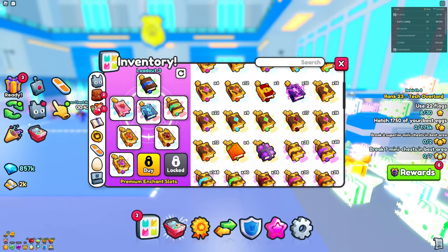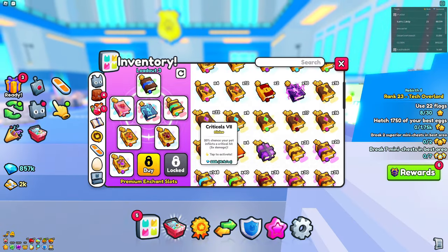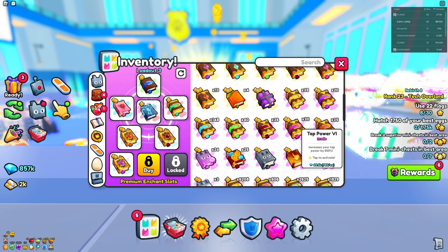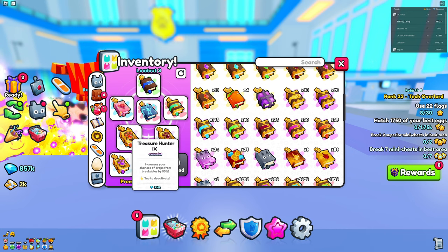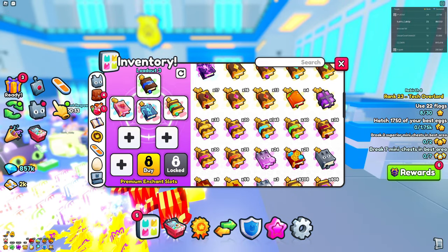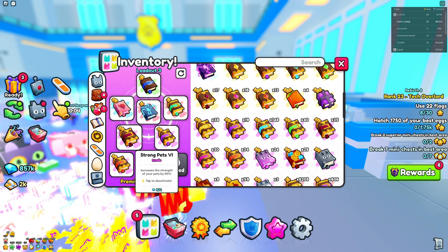You can actually get cheaper versions which aren't much worse than these three right here. You can go for tier sevens, or if you really don't have that many gems, you can go for tier sixes — these are under a thousand gems. I think everybody can afford these. Apart from Lucky Eggs, you don't need Lucky Eggs, and you don't need diamonds either. You just need Strong Pets, Treasure Hunter, and Criticals. If you wanted this to be completely free-to-play, that's pretty much the loadout right here.